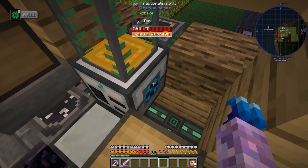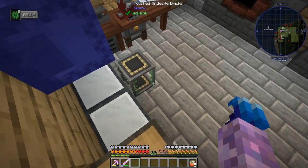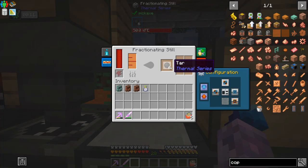You need to input from the side and process that light oil. We've got almost three buckets of refined fuel back there, and they've gone into both of these containers. Shouldn't be too bad. There we go, we've got almost five buckets of refined fuel.